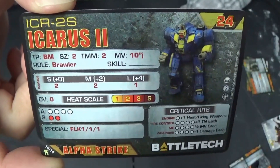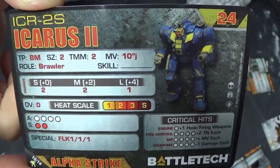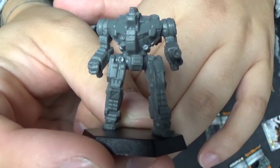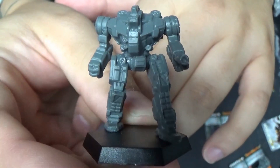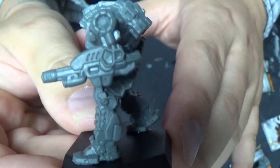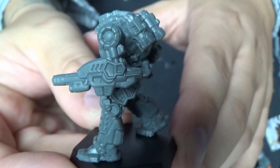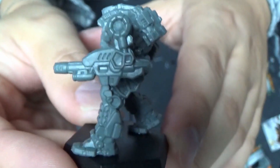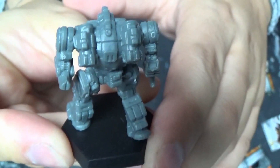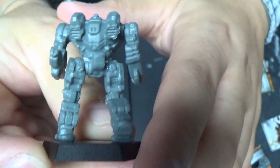The Icarus isn't bad looking. I like his little jump pack things. The gun's not bad looking. His legs are stiff looking though. The legs are just basic looking. The feet look cool. The gun is pretty fancy looking — it's kind of really futuristic. The jump jets on the back really look cool. You can see there's a little mold issue on the right arm, nothing too big — just file that down.